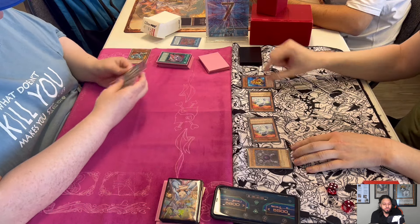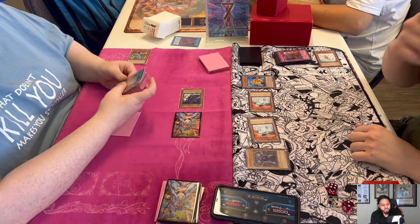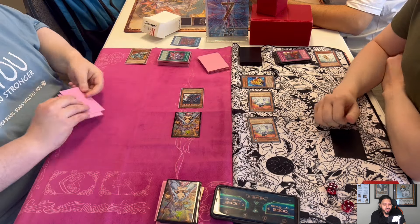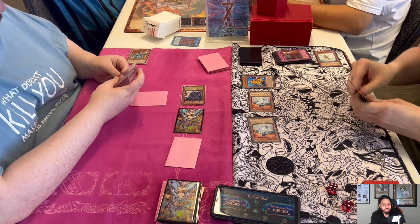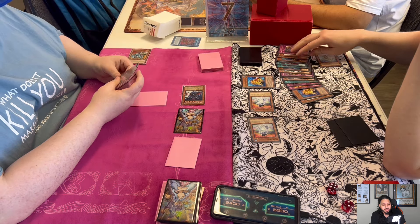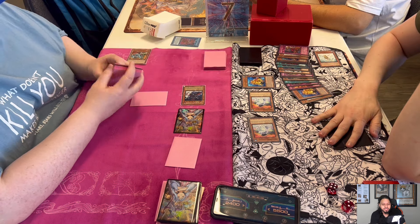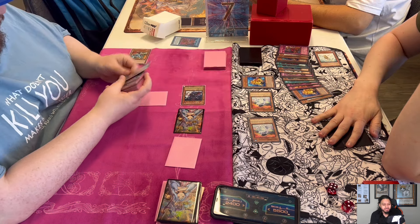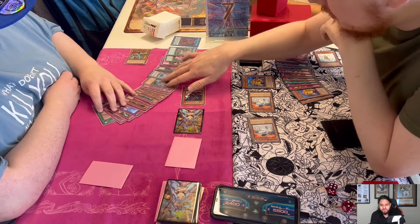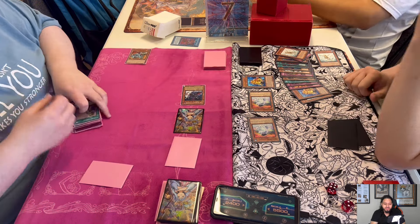Caius banishes the Fortress, then Josh uses Fortress effect to hit his own dead Trap Dustshoot. Josh has Gorz so he took 3400, then Caius bounces back. Josh sets a monster and a back row. Ryan will probably just get Caius again every turn — this is what the Dupe Frog lock looks like, it's even worse with Ryza.